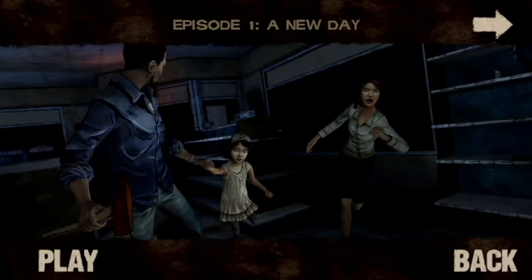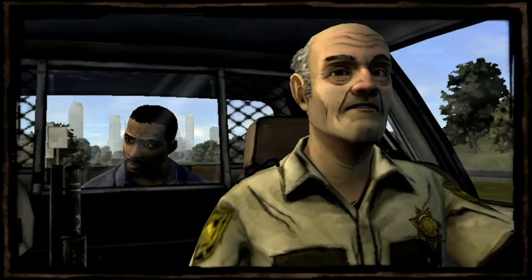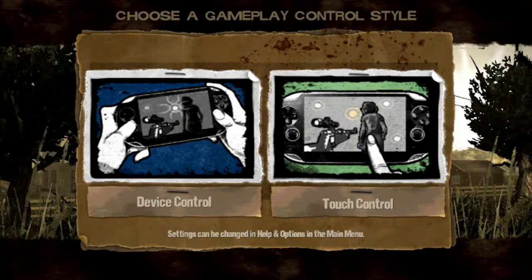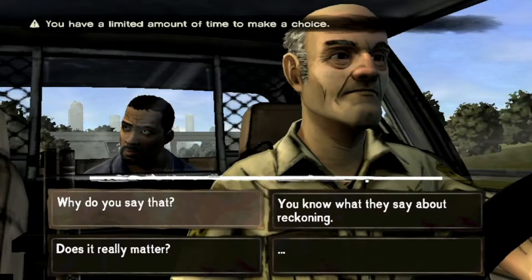The Walking Dead on the Vita is a good port, but some questionable decisions in controls bother me. So in the game there are two control schemes: device controls, which mean that you play the game like you would on a console, and touch screen controls. I selected touch screen controls. Big mistake.